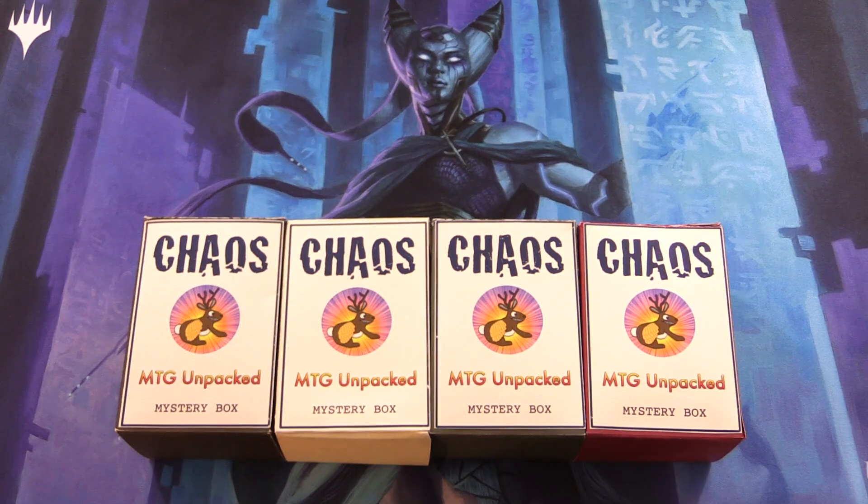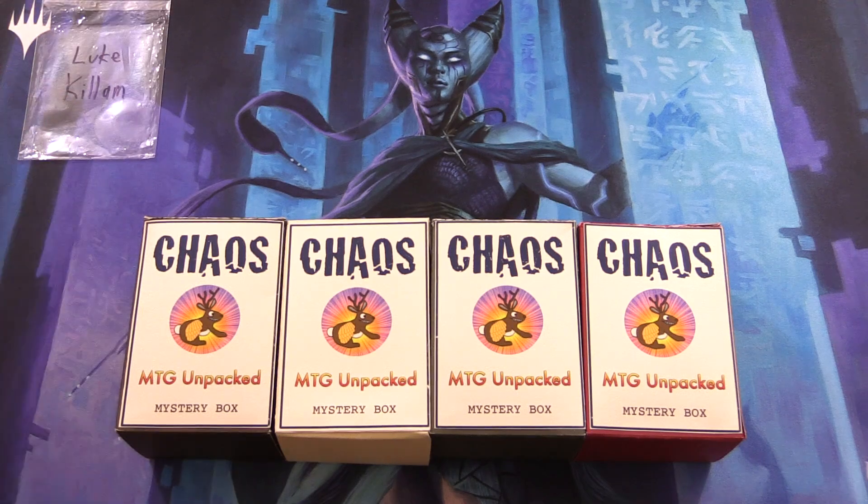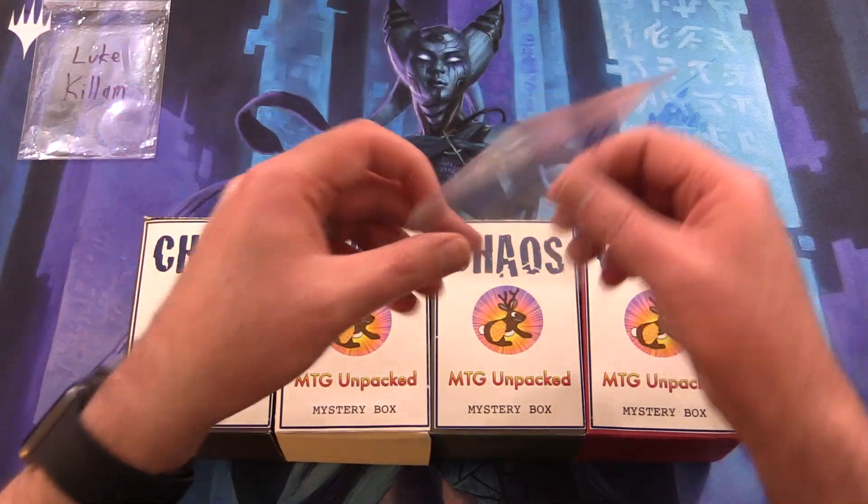Today on MTG Unpacked it's time for a double dose of chaos. We're cracking open two chaos mystery boxes. These are my vision for how a chaos mystery box should be, and today's patrons we have Luke Killam and Connor W.